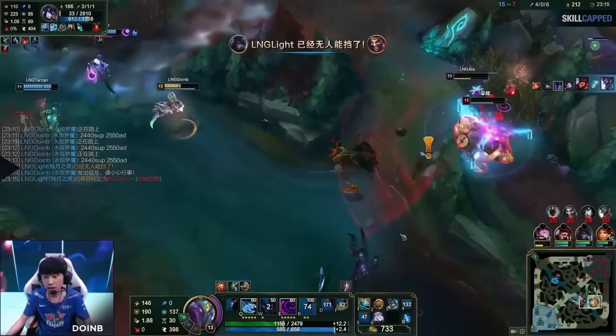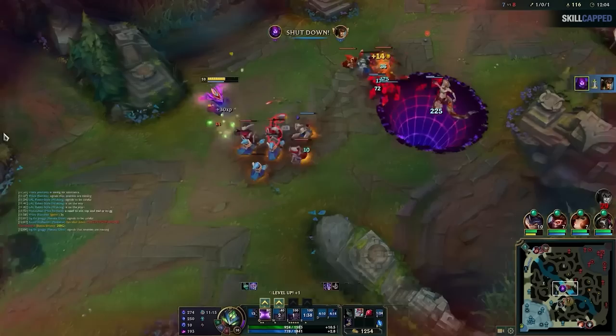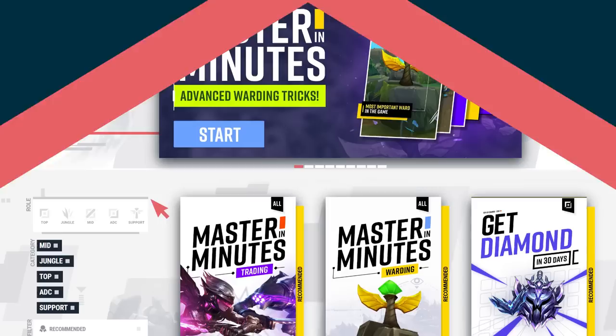Having more time in your games means you get more gold, experience, kills, towers, and so forth. That in turn becomes a snowball effect. The further ahead of the curve you are, you're clearing waves and killing objectives faster, which lets you get further ahead, which lets you do things faster, and so forth. This is a bigger snowball effect in League of Legends than you probably realize, and we'd urge you to make it a priority to make everything you do in this game as fast as possible.